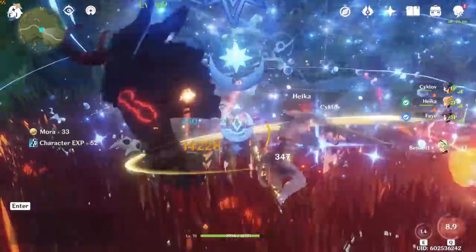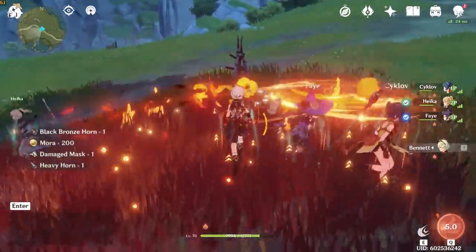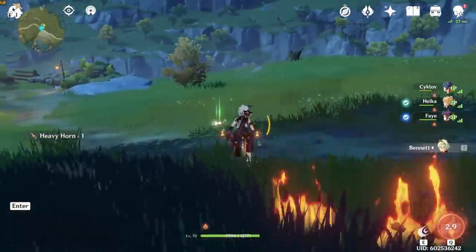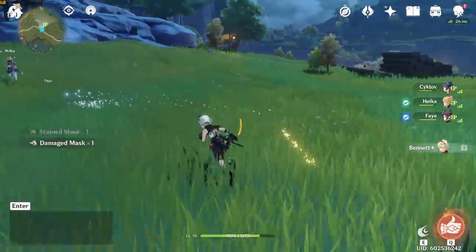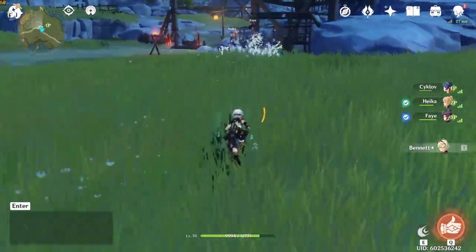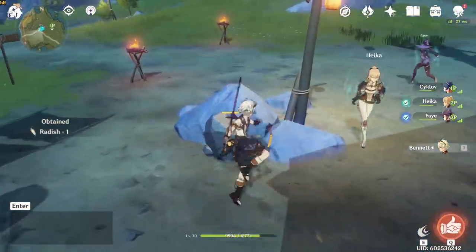Also, if you do this with a group of up to three other friends, everyone gets their own instance rewards and you can hop into each other's worlds to farm more stuff with each other. When you get really efficient at around 45 minutes per clear, in about three hours you can get four times this route's rewards, along with all of your friends also getting four times the rewards.